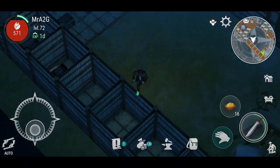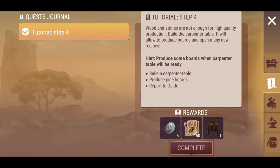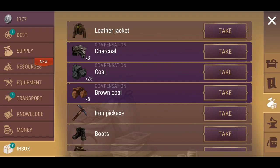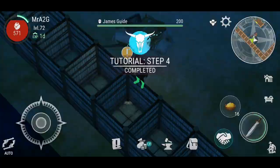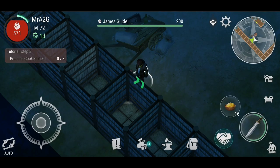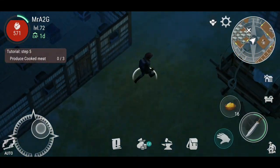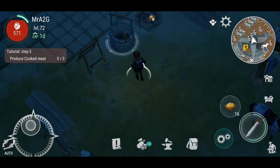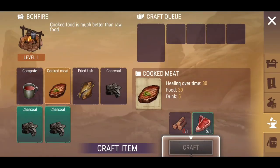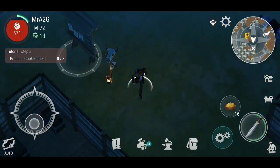I've got a tutorial update — oh, that's right, I remember that. I completely forgot about you. Thanks. Completed that. Track quest — produced cooked meat. I think I can do that; I think I've got enough meat that I can produce. There we go. Oh, I don't have any wood. Anyway, I will work that out.